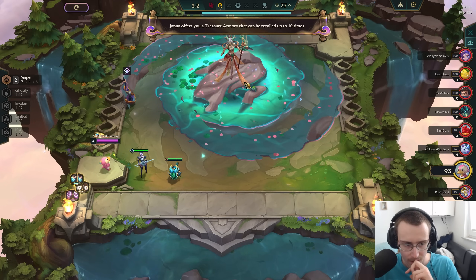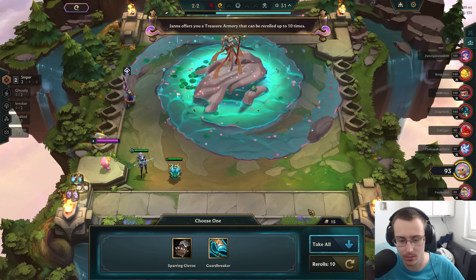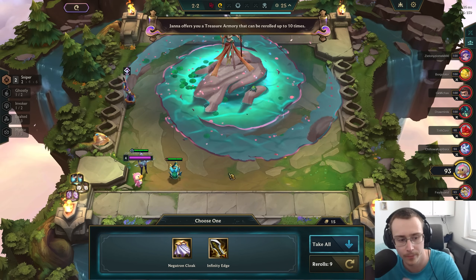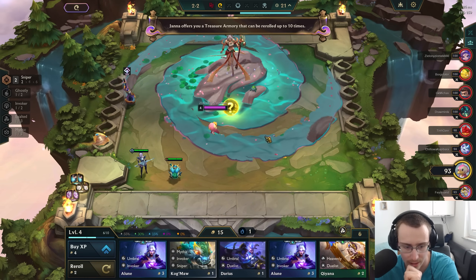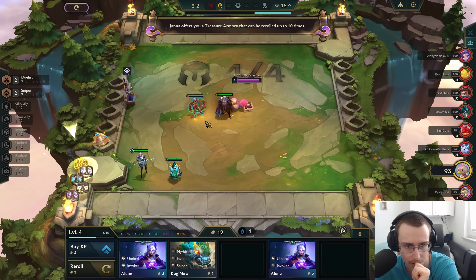Let's see what goodies we get. Infinity Hatch — it's good on Caitlyn. Let's take Infinity Hatch, why not. Double Elune — interesting stuff, but we don't need it.